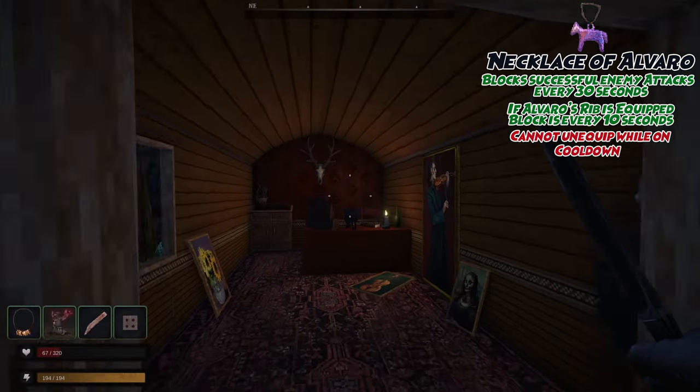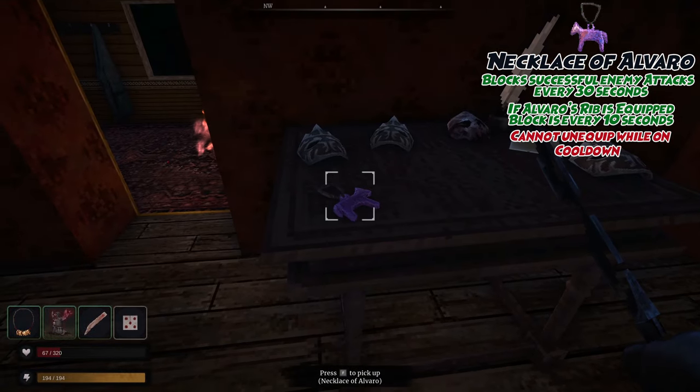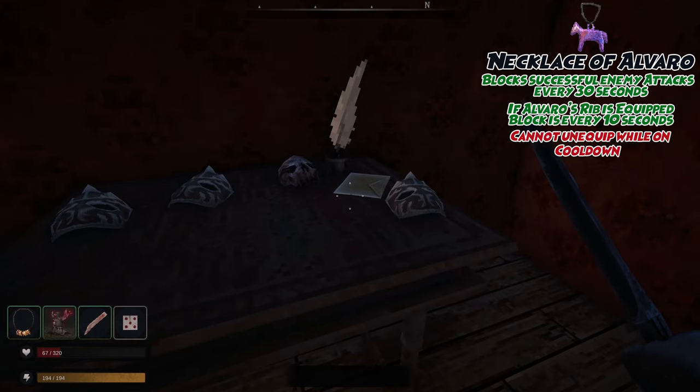The Necklace of Alvaro blocks an enemy's successful attack every 30 seconds, or every 10 seconds if you have Alvaro's Rib equipped as well. You cannot, however, unequip the Necklace while its cooldown is in effect.